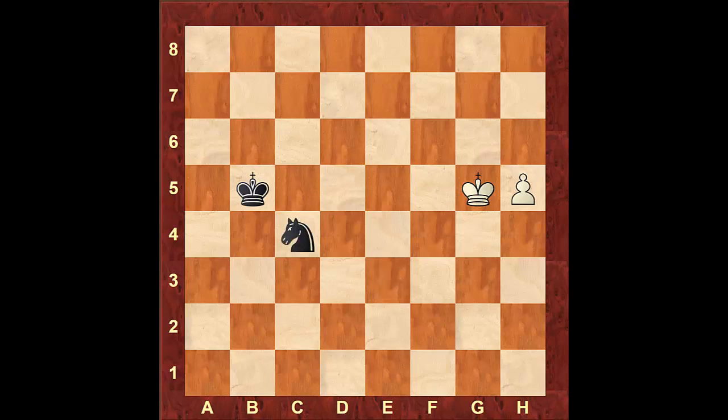After knight to c4, pawn to h6, knight to e5, pawn to h7 — black is going to move the knight to f7, the only square available to cover the promotion square. But after the white king attacks the knight, the knight is forced to move to h8. After king to g7, there is absolutely nothing black can do to stop white from taking the knight and then promoting his pawn. After a simple knight to f7, the white king will take the pawn, king to c6, and the pawn promotes.